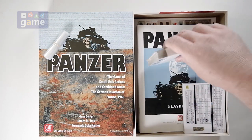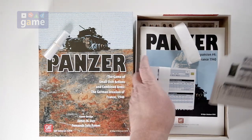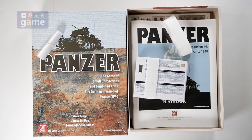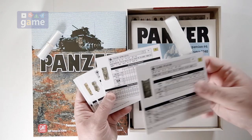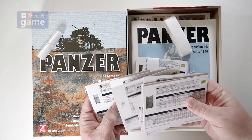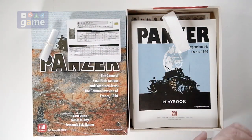You get two stacks of unit reference cards for the new units in the game, one of which is already kind of self-open. The box here got a little dinged up, but again that's not a crisis. Nice, heavy, thick chipboard for the units — reference cards for the new units added to the game. You will need the others. There are some new German units, and then we got some French units, which are new to the series.